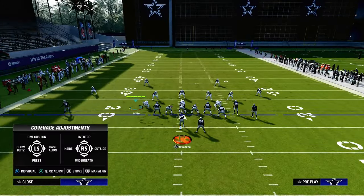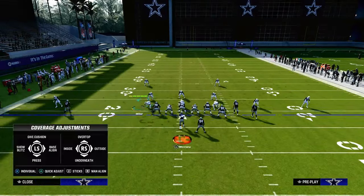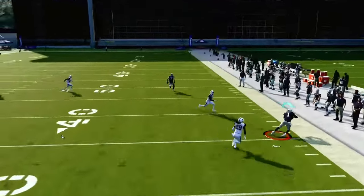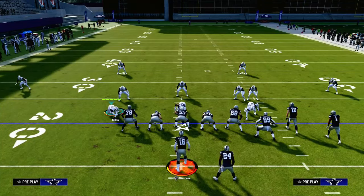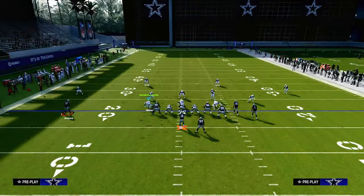Now I'm going to show the same exact principle, but out of a cover three. We'll use hard flats as well — most people are going to be using hard flats. You'll see here that corner route gets wide open. So what are they left to do to stop this play? They can't really run cover four, they can't really run cover three, so what they're going to naturally do is run some type of base align cover two.